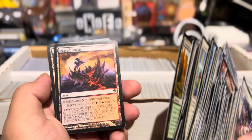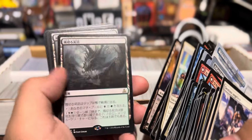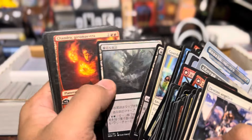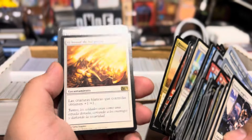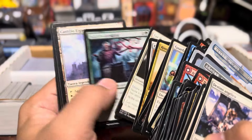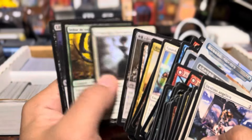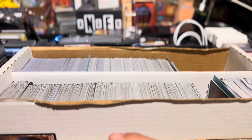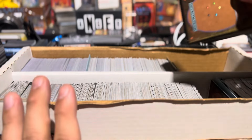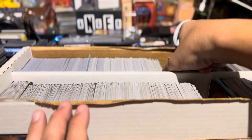The biggest problem is not many players know Lavaclaw Reaches. Not everyone knows like these cards — Hissing Quagmire, Chandra, Honor of the Pure. Not everyone knows some of these cards' abilities. Treetop, you know. So it's harder for them to recognize when you're playing in a Commander game or even in a tournament. It's definitely not worth it.